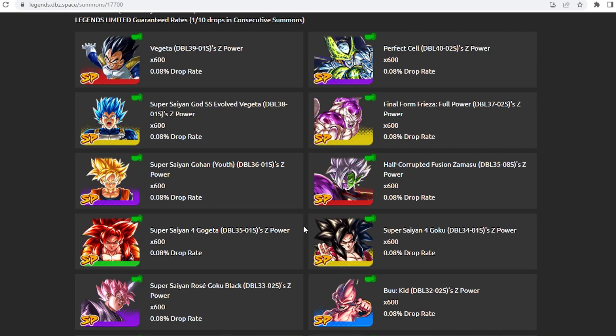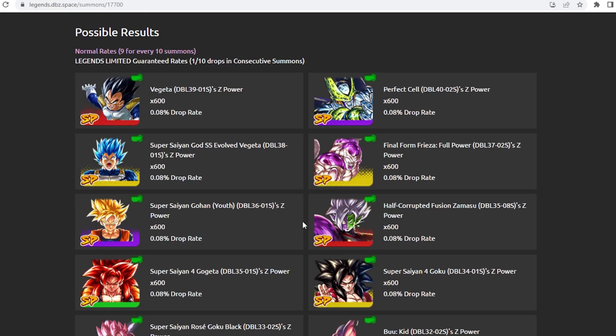Super Saiyan 4 Gogeta is probably the second most valuable unit on this banner. I believe Freezer is going to be more valuable than him purely because he nullifies Endurance as a basic. But SSJ4 Gogeta has his platinum equipment and does wondrous things in terms of how he controls the field — his blast armor green card and going type-neutral when you pop his main ability. We obviously know this guy is going to be very good and one of the units you're aiming for if you're going to summon on this banner.